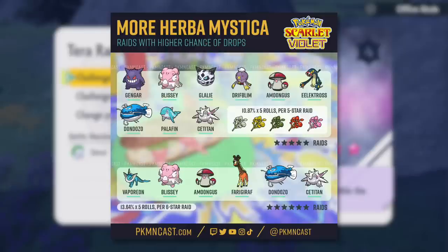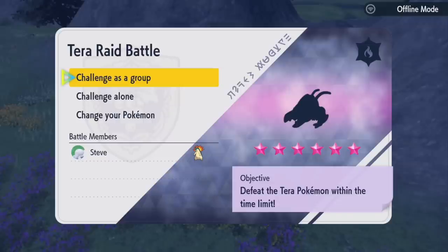For six-star raids, you want to look for Vaporeon, Blissey, Amoonguss, Roaring Moon, Dondozo, and Cetitan — those all have an increased chance of Herba Mystica. If it's not any of those Pokemon, the base six-star chance is about 13%, and for five-stars it's about 11%. If you're playing with other people and a friend finds a six-star Vaporeon, it's pretty helpful to have everyone jump in for an equal chance of getting the boosted Herba Mystica.